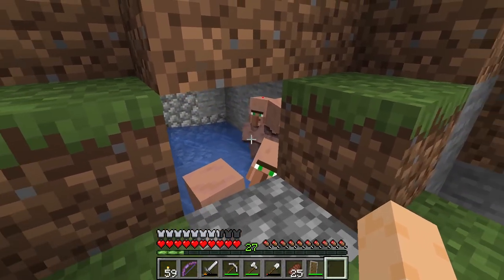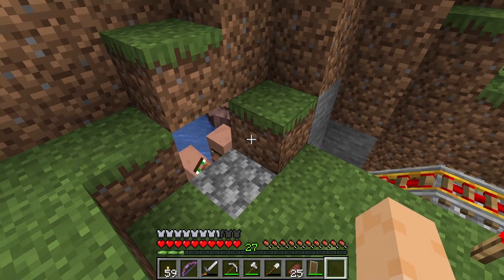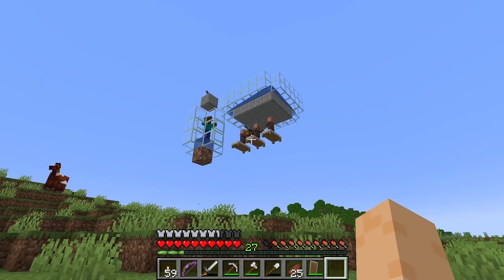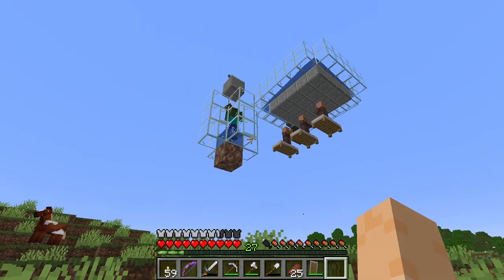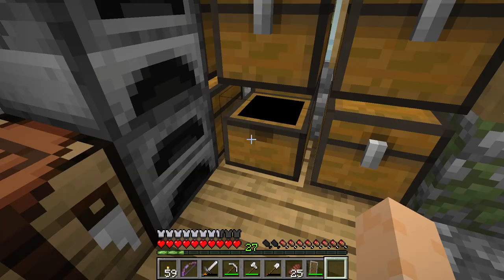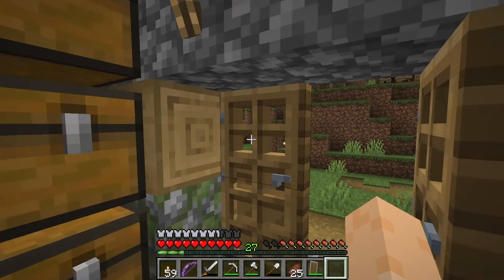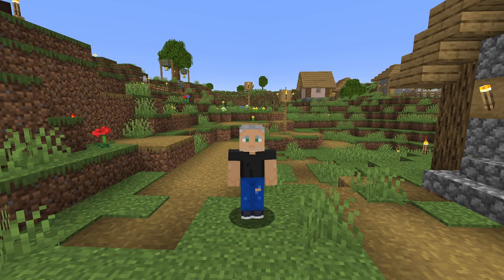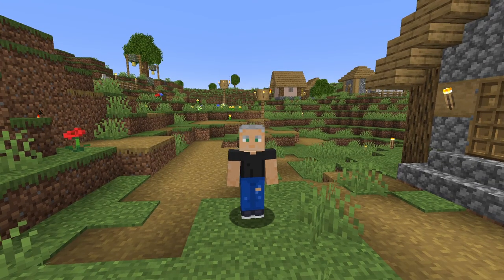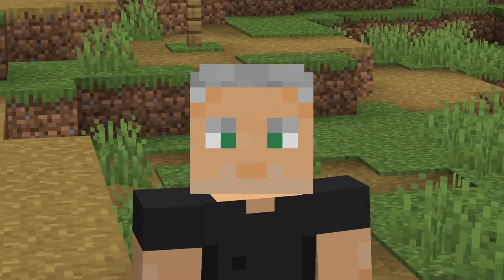We need a villager trading hall to get better equipment and enchantments, but there's not much point in building one until we have plenty of goods to trade with farmers. We're getting plenty of iron from the iron farmer set up here and we can trade all that with smiths and armorers, but I'm going to need a lot more crops. I know this looks like a lot but you'll be surprised how quickly we'll trade all this to farmers for emeralds. So today I'm going to build automatic villager-powered farms where villagers farm the crops for me and dump them into a large sorted storage system, and I'm going to show you how it's done.